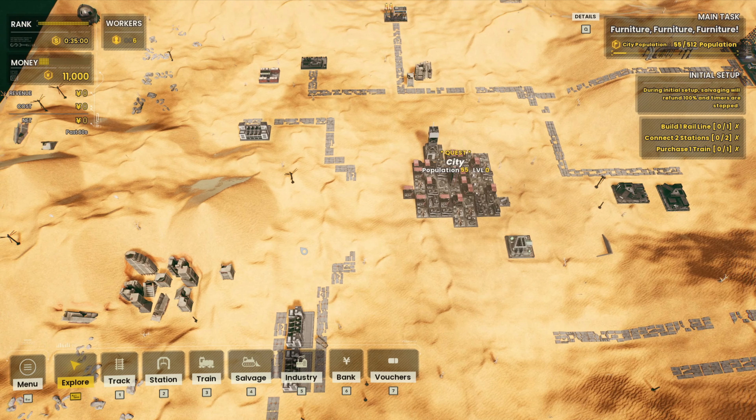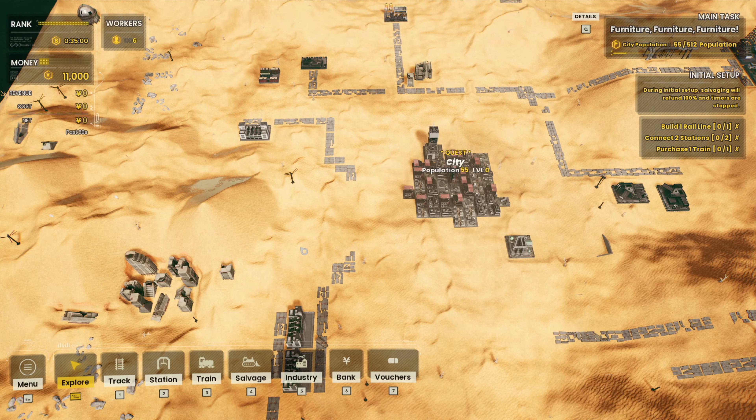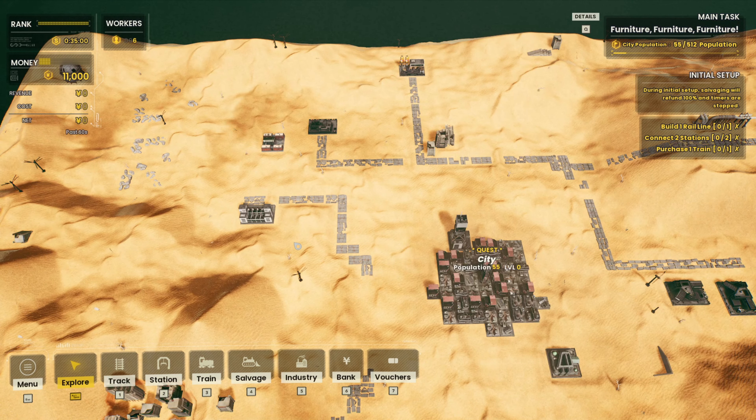And if you know the answer to the puzzle, it's usually straightforward, and not necessarily easy, but at least straightforward. But you're kind of overwhelmed with choices, especially at the beginning.